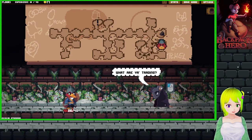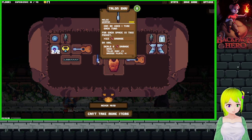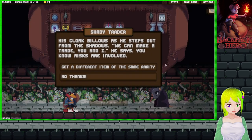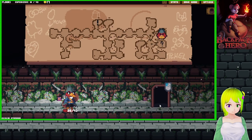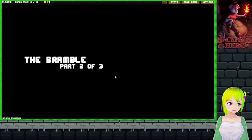Get a different item of the same rarity. Common. Common. I don't really want to trade anything. Never mind. Let's go on to the next floor.